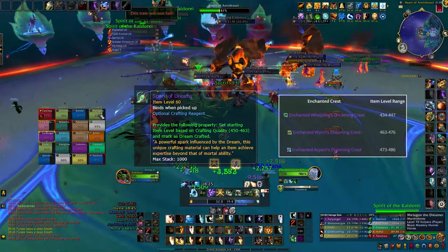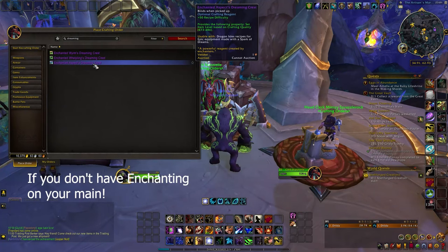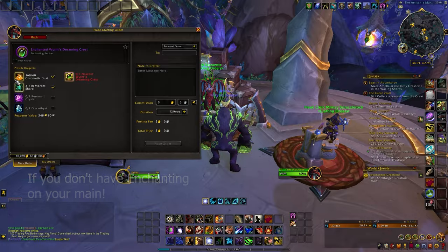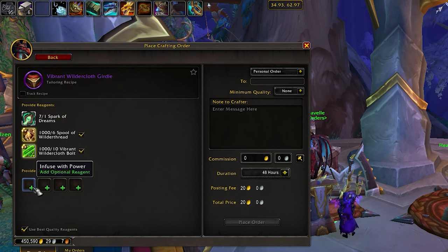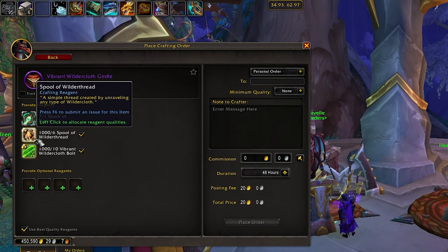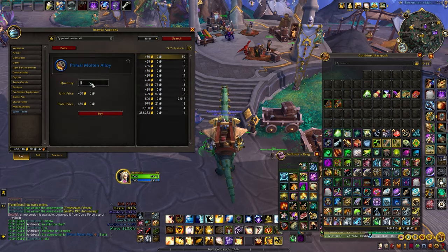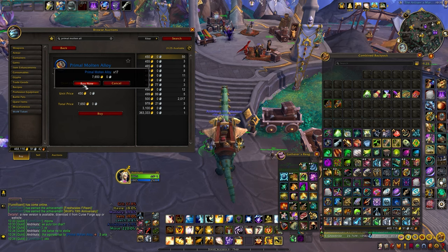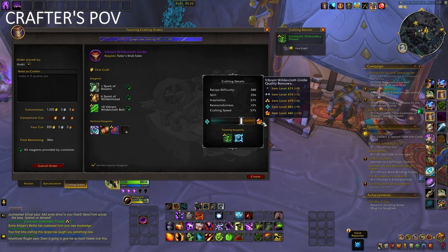Since we've covered all the universal reagents across crafted pieces, let's see how it works in practice. Firstly, you need to reach out to an enchanter, open a crafting order for your chosen enchanted crest, and find a crafter for your desired gear piece. Consider the cost, quality, and reagents needed. Many people in trade chat or your guild can help, so don't be shy. Besides the spark and the crest, the other reagents vary depending on the item, and it's not necessary to provide them yourself — the crafter can also contribute, but take that into consideration for the payment. The quality of the reagents is also very important, as it can help to make it 5-star. The ingredients can be gathered through farming or purchased directly from the auction house. The consistent reagents are the spark and the enchanted crest, and these will determine the final item level.